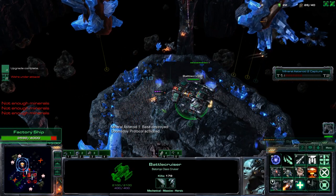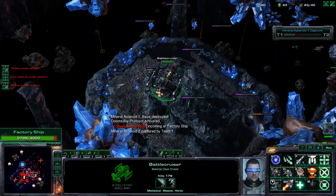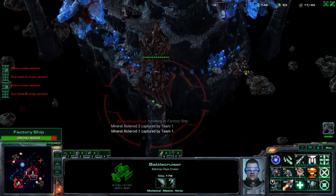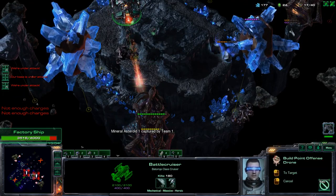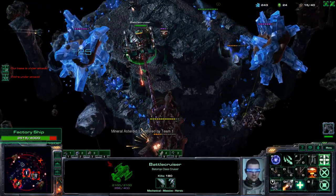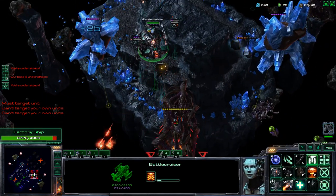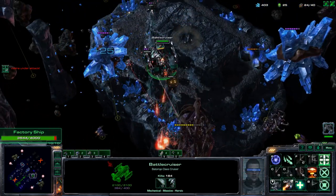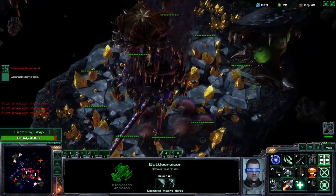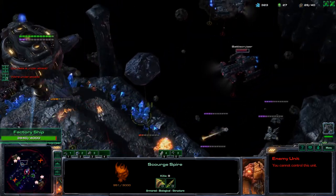So now I'm maxed on Banshees and can start getting additional mineral upgrades. We own this asteroid now, so it's pretty safe to start taking things out here. Let's upgrade the gas income and then the mineral income as well. I have a couple miners attempting to go over there — they just go for the nearest minerals they can find. We're going to have to clear out the middle if we intend to actually mine it, because otherwise it's just not going to work.